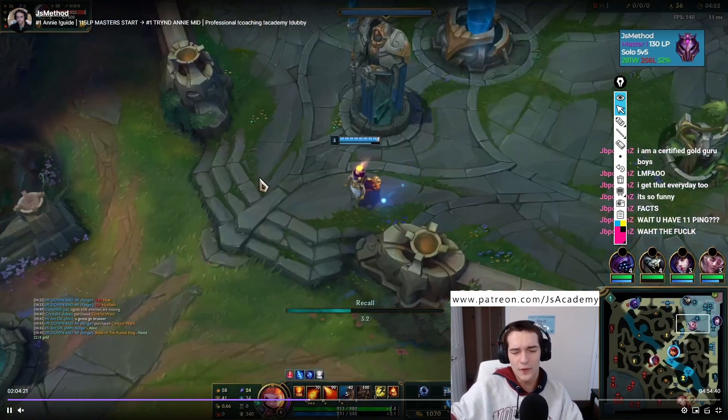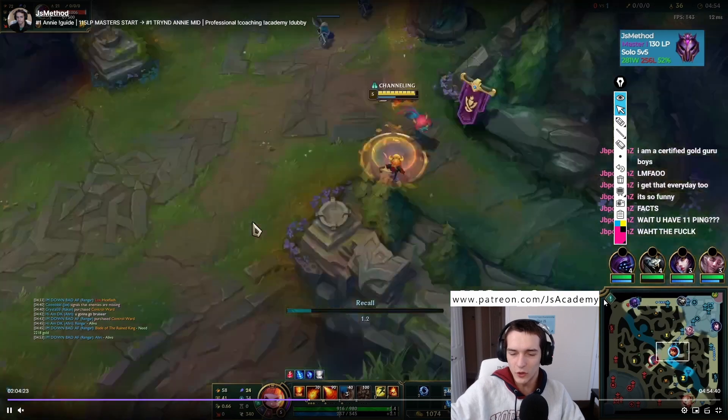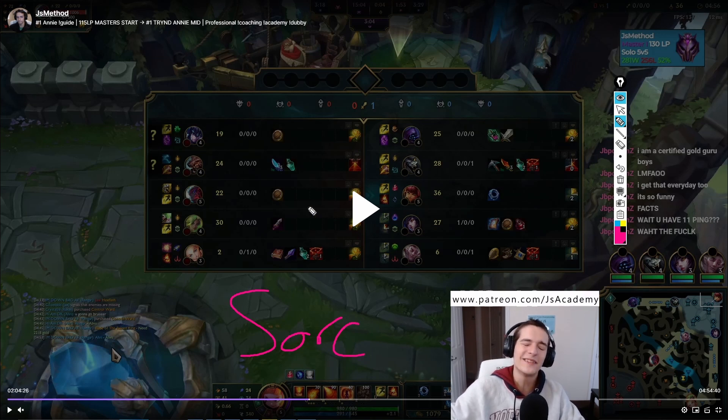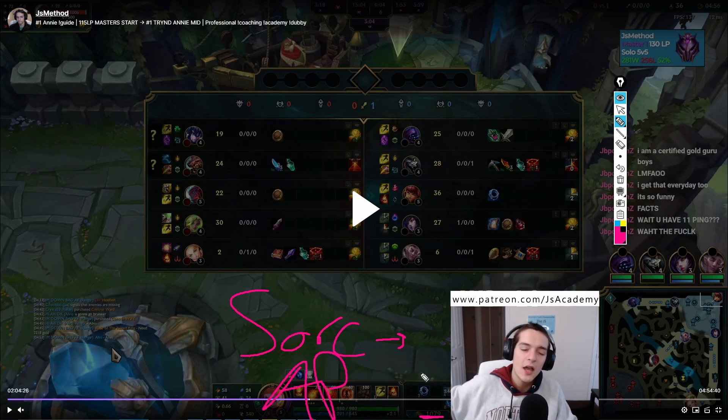When you have 1100 gold on Annie, you have a couple of options. If you want to solo kill them, Sorcerer's Shoes are really, really good — they give you lots of pen, basically making you do true damage against somebody with no magic resist. But with 1100 gold, if you don't plan on solo killing them and you kind of want to just chill and scale, or if you want more wave control, then you would buy AP. AP is a lot better for wave control because magic penetration from Sorcerer's Shoes doesn't apply to minions, but AP makes your abilities do more damage to minions. So here I think I opt for an AP buy.